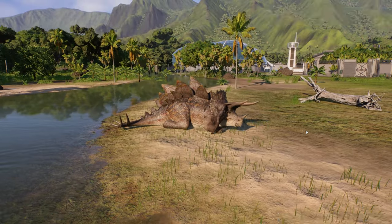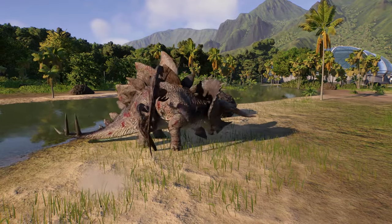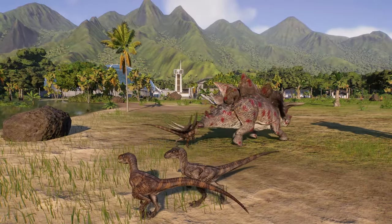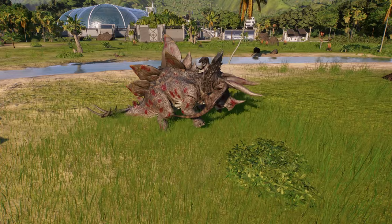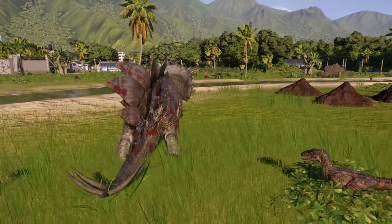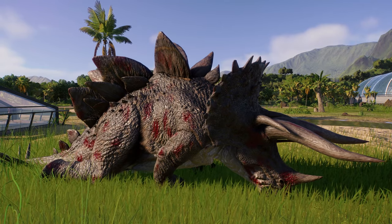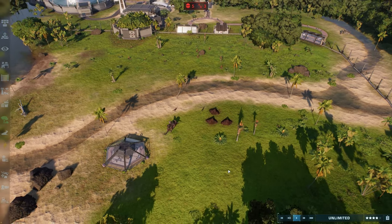The fight started but the Stegoceratops was still asleep, so it got chewed on while half asleep. It's back awake and the raptors are hunting it down. The Stegoceratops puts up a good fight — I've had to spawn about 900 velociraptors to make this happen. On its own it would probably handle a pack of five or six raptors without too much trouble. Safe to say nothing special happened in the pack hunt, so let's try it against some slightly larger carnivores.